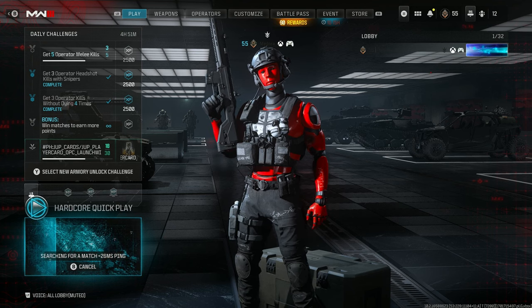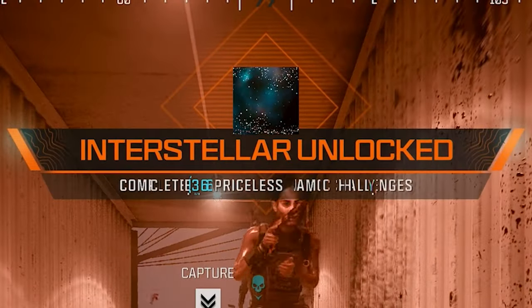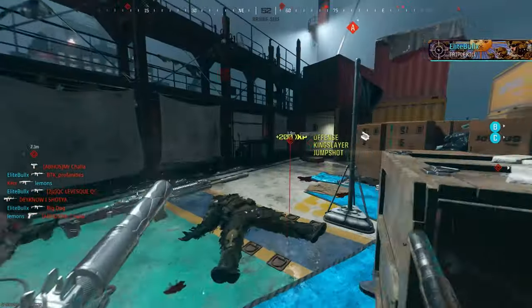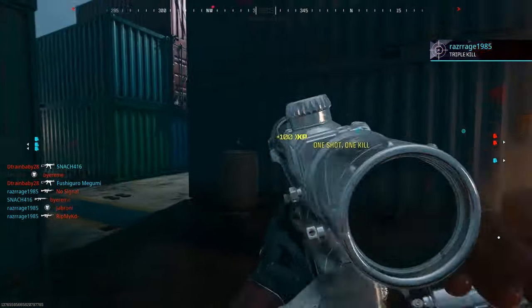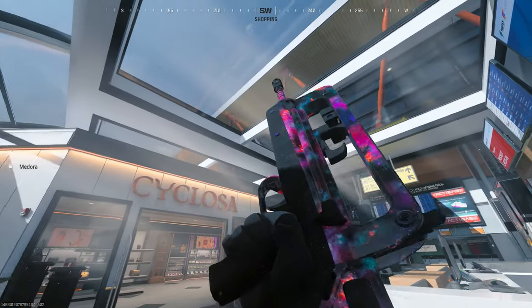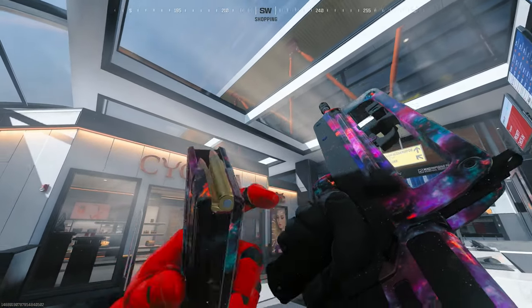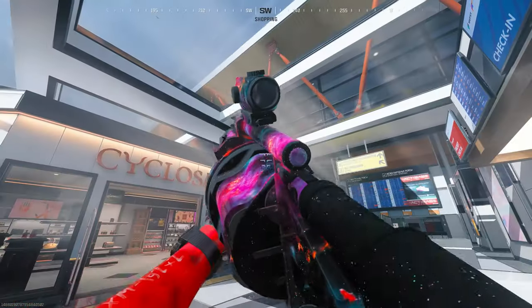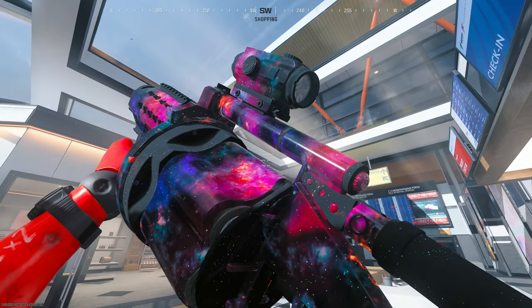I'm about to show y'all the fastest no-nonsense way to get Interstellar. It's not a difficult thing to do at all — may seem like a lot, but if you take your time and break it down, it's not that much. I got it done in two days, and if I had known about Shipment 24/7 beforehand, I would have got it done even faster. If I had Shipment from the start, I would have finished so much faster.